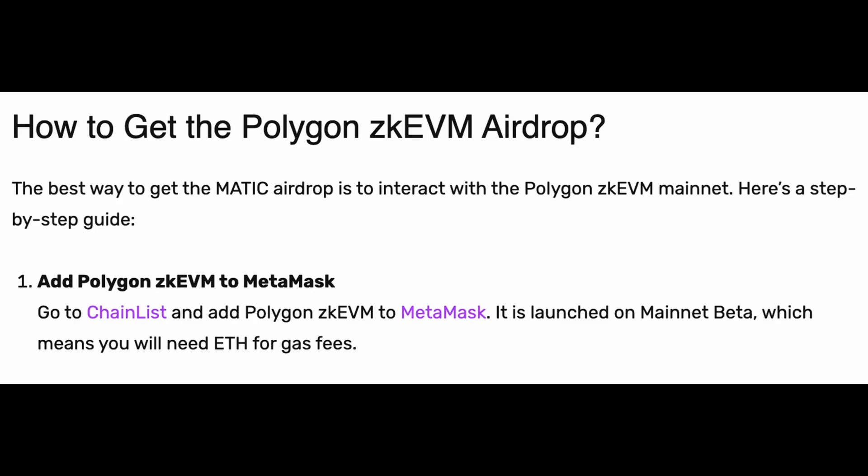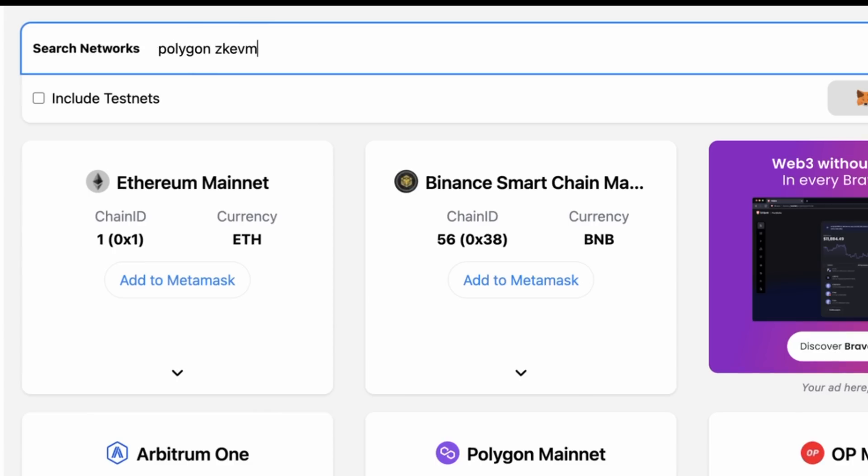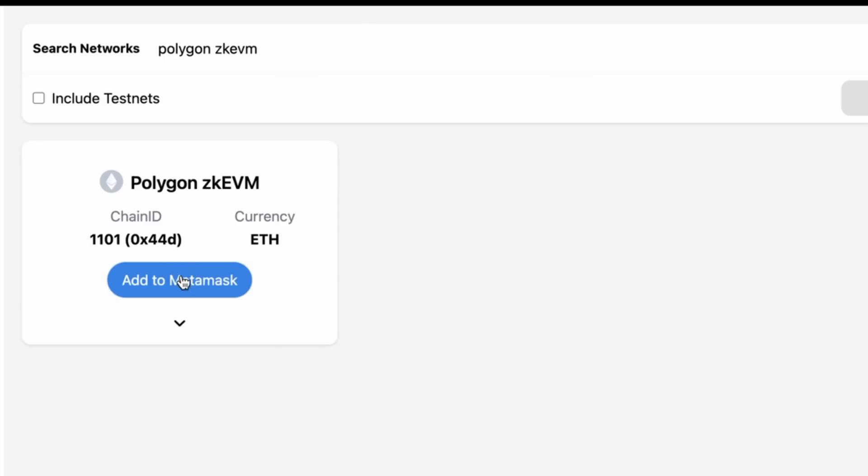I will show you step by step how to make the most out of this airdrop. First and foremost, you'll need to add Polygon ZKEVM to your MetaMask wallet. Head over to Chainlist, type Polygon ZKEVM, and add it to your MetaMask.